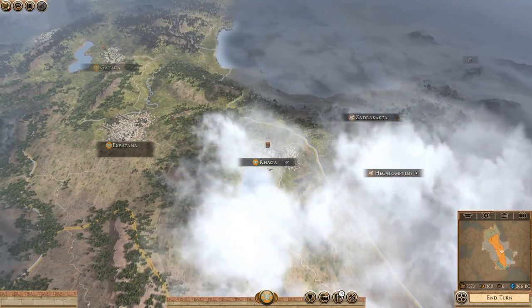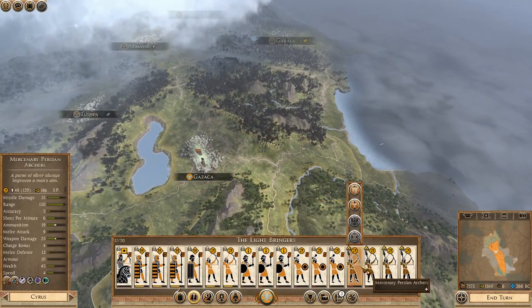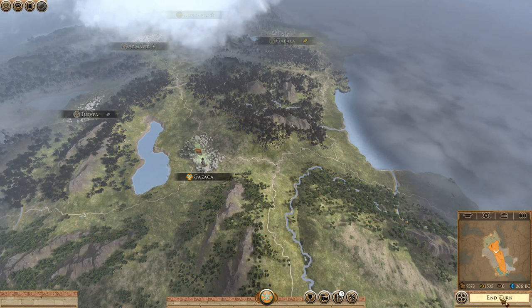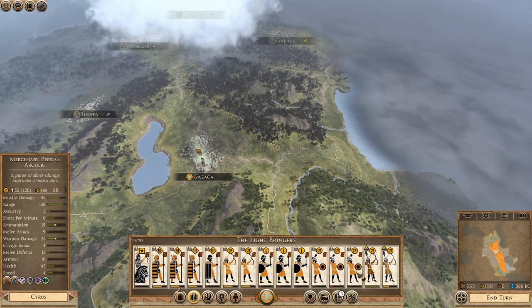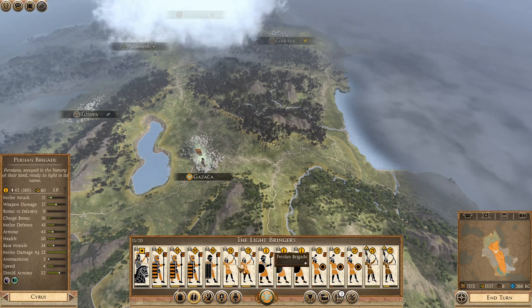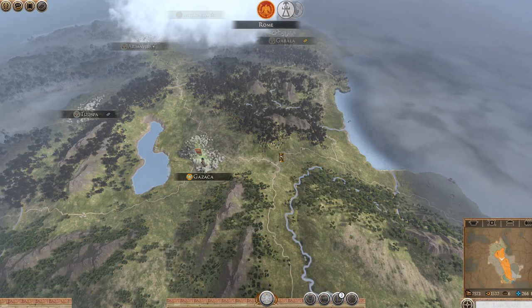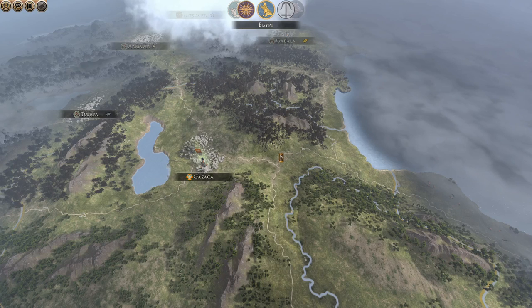I could get rid of these mercs eventually — I probably will. I'm just going to keep merging them. I'm not really too fussed about them dying in plague. I've got plenty of archers now. I don't know why the Persian archers go here — that's really annoying. But we'll end the turn and see what we can do next turn.